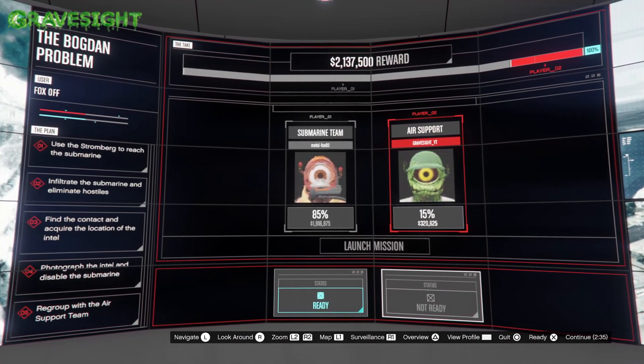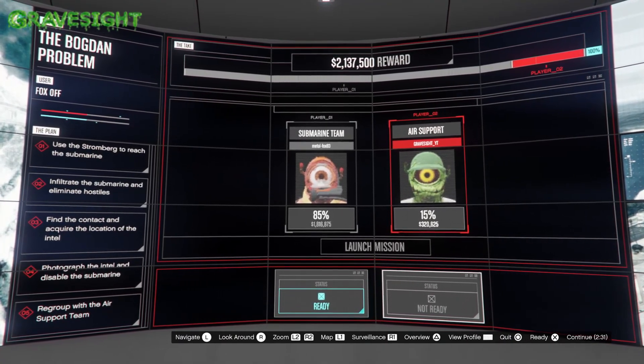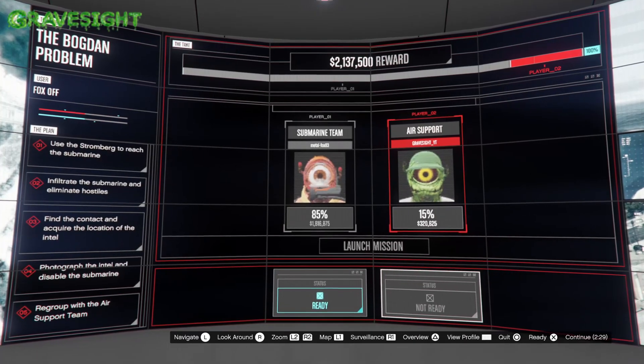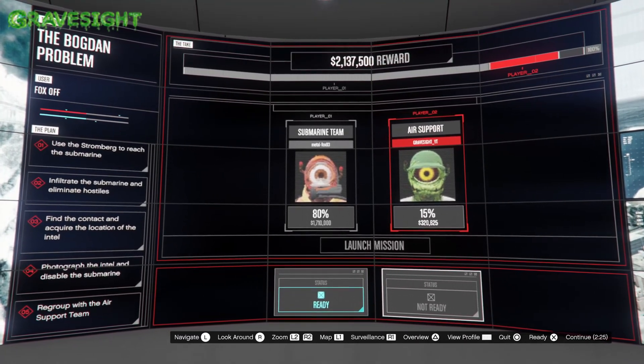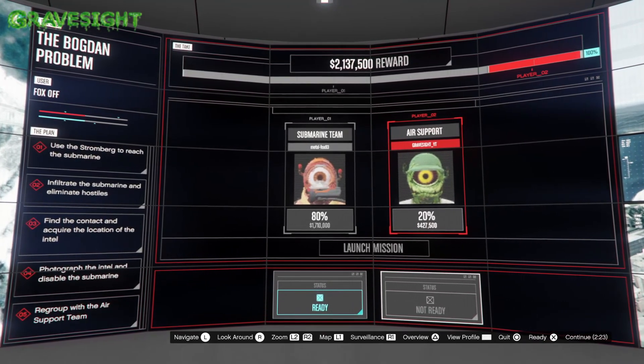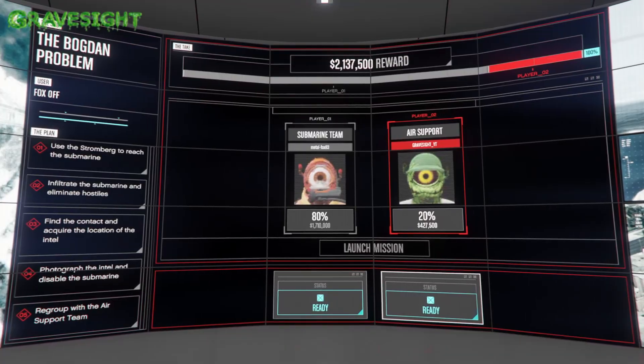What do we know about the Torador? Well, number one, that sucker's got missiles on it. Number two, it's aquanized, and also it's got the jet boost on it. So that's going to make it super easy and super awesome for what we're going to be doing in this video here. So we're just mashing out the payouts and stuff real quick.